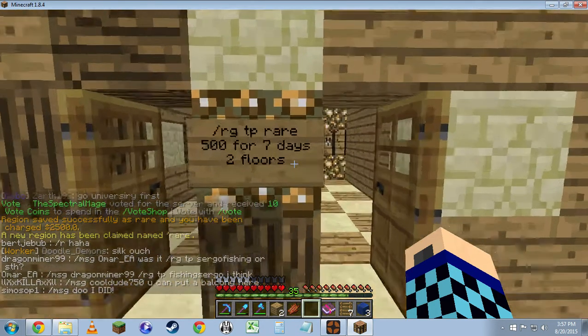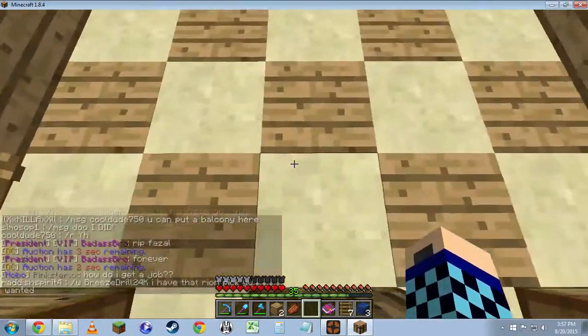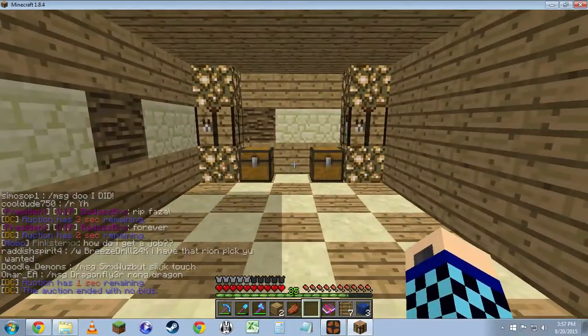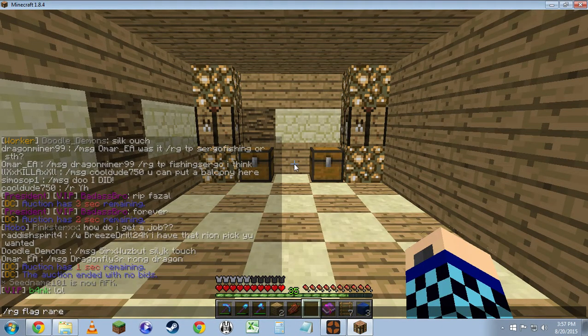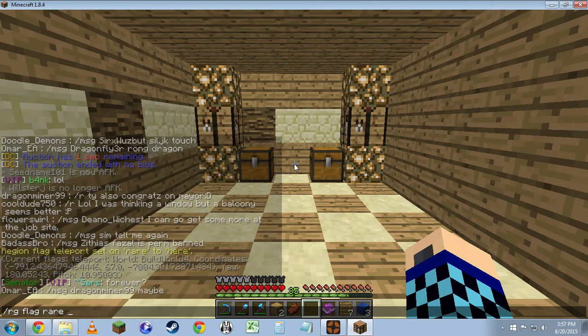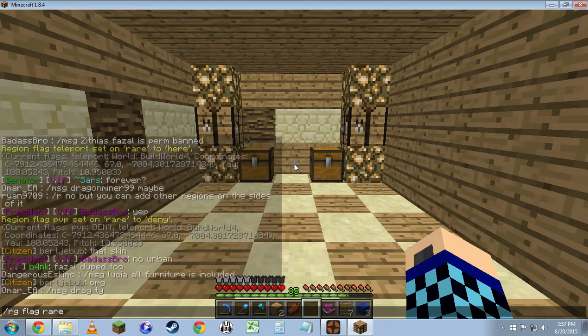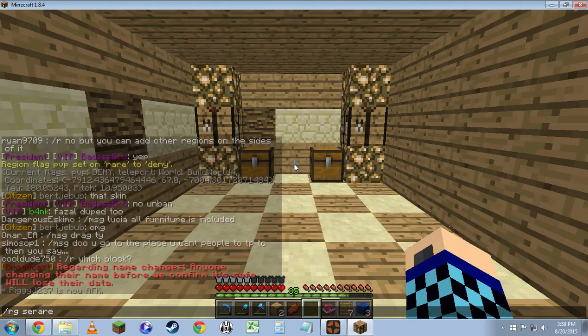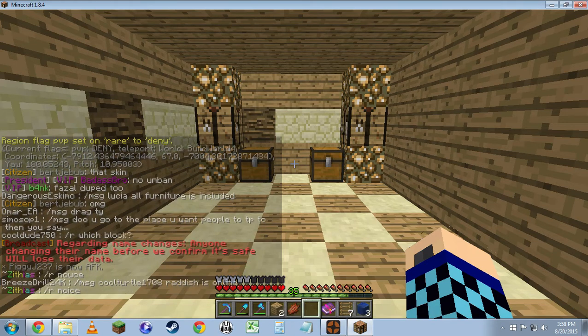Alrighty, now we've got to set a couple of flags. The first one I set is a teleport flag: RG region flag rare teleport here. Next is PVP deny. And now that this is a rental, we've got to set parent: rare, main region, fisher08.